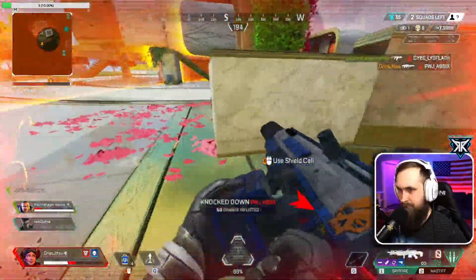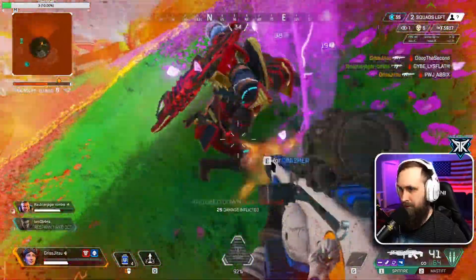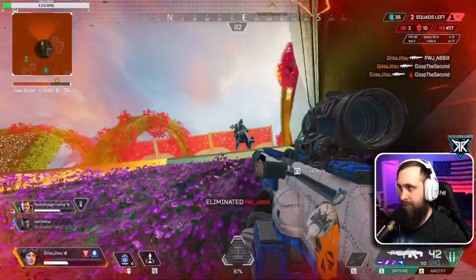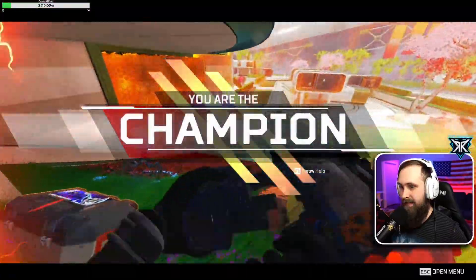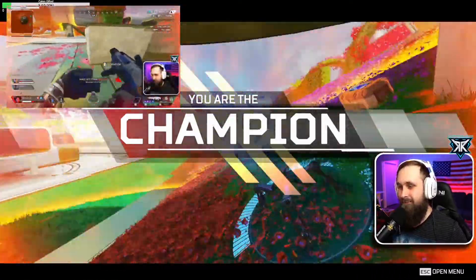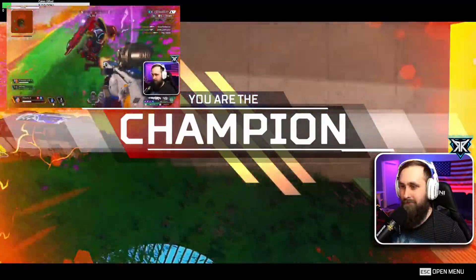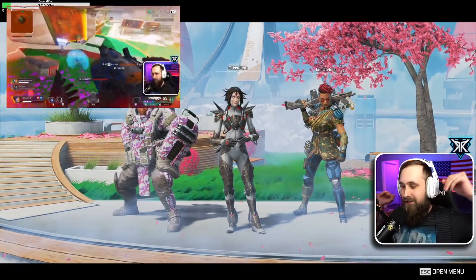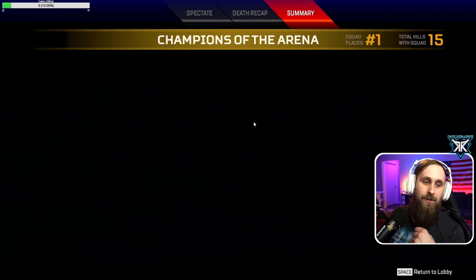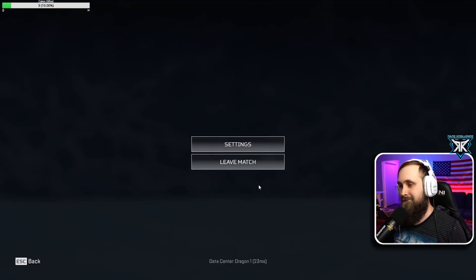Spitfire go brr — this thing is just unfair, but it is your best chance at getting that 4K. Go for the thirst — there it is, there's the 4K, easy peasy. Make sure you thirst those downed enemies. I didn't even realize I'd hit 4K at that point, but that's an easy hundred damage per legend right there. Thanks for watching — I hope this video was helpful. I stream on Twitch every Monday, Wednesday, Friday, and Saturday at 4:30 PM Pacific Standard Time. Link in the description: twitch.tv/chrisjitsu.